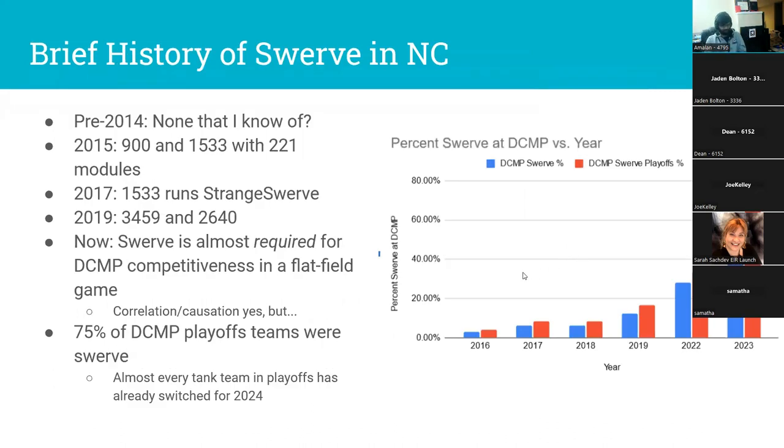Let's look at how swerve has evolved in North Carolina. In 2015, teams 900 and 1533 kicked things off with the 2-2-1 Revolution modules, the first commonly available modules — they worked with some problems. In 2017, Triple Strange ran their iconic custom swerve, which they developed from around 2017 through 2022, and they were the dominant force in North Carolina with swerve, winning four district championships in about six years.